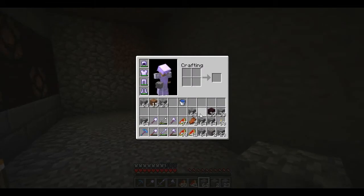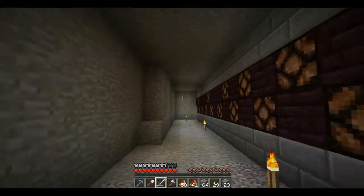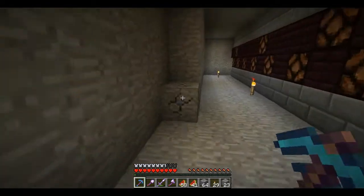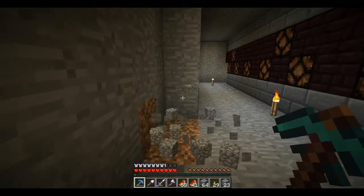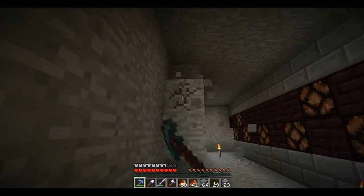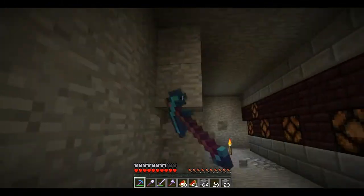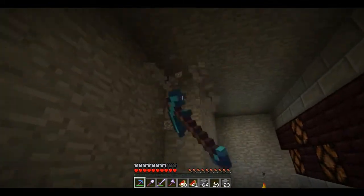My efficiency 4 pick just broke, sadly. Time to break out this bad boy — let's see how this does. Oh my goodness, this is basically a single tap on stone, kind of an extended tap. You can barely see the thing break. This is ridiculous. And this pick should last me a really long time too, because it is unbreaking. So I'm just going to continue clearing out the space back here.